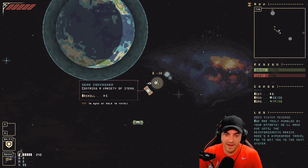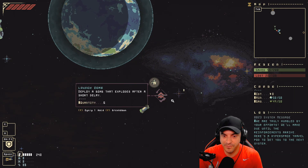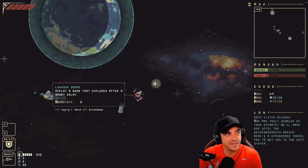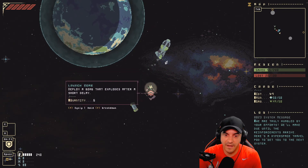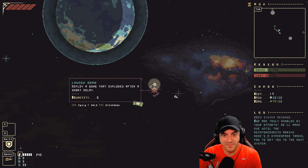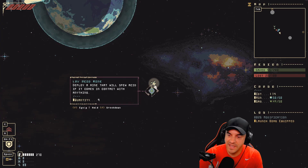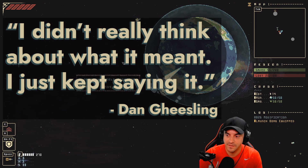This is probably borderline inappropriate to say, but since you said the word ravaged — when I was in high school I struggled in geometry, and my teacher, if I had to guess, gave me like a 67. I would walk in every day and say 'Good morning, Mrs. B, you look ravishing today.' And then my grade didn't go up anymore. Ravishing means like stunning, right? I didn't really think about what it meant, I just kept saying it.